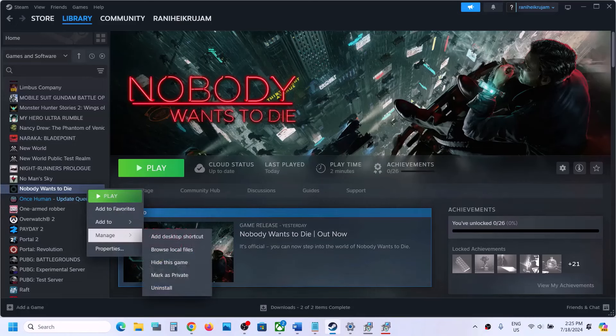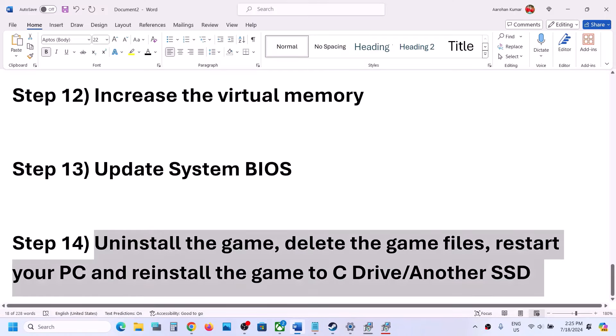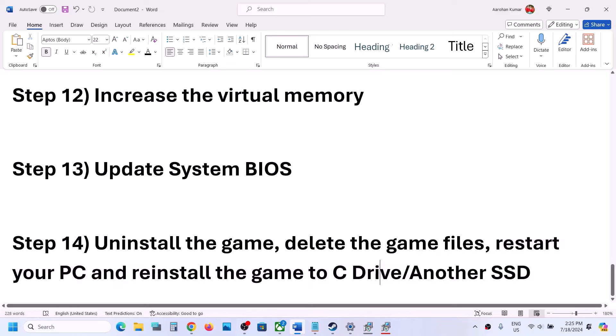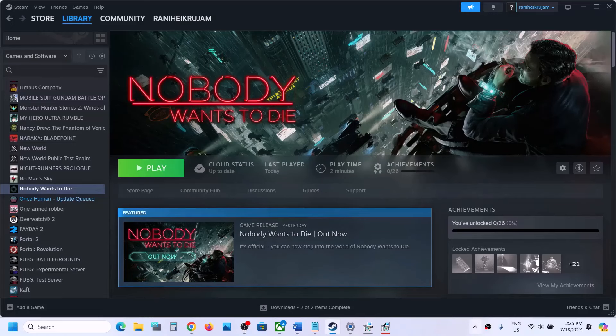The last step is to uninstall and reinstall the game. If nothing is working, right-click the game, select Manage, and click Uninstall. After uninstalling, go to the game installation folder and delete the game folder. Restart your computer and then reinstall the game to the C drive. If it was already installed on C drive, try installing to another SSD. One of the steps shown in this video should help you get the game running. Thank you so much for your time — please like this video and subscribe to my channel.